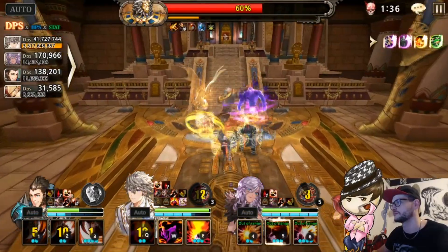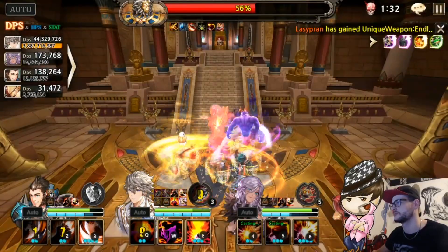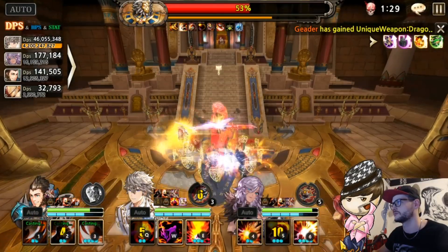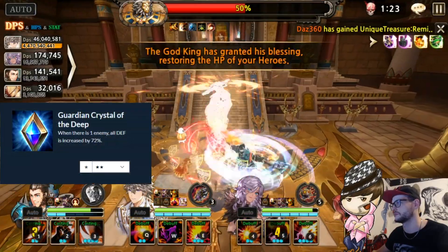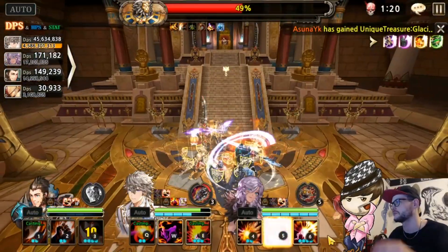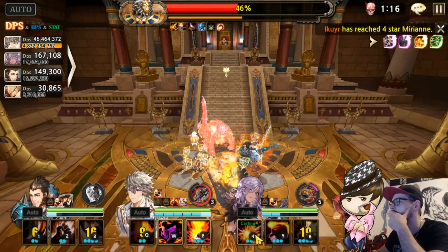Nikki's soul weapon was an absolute necessity for me clearing this. Then for Klaus, I had this big boo-boo that I made - I wanted to give him the artifact that gives a lot of defense, the one that you get from Roboss, and I got it to 2-star. And guess what? I didn't even need it. It was actually better for me not to use it.